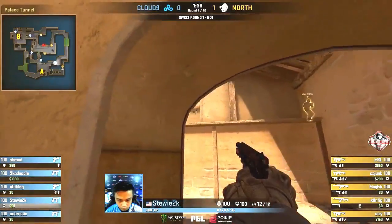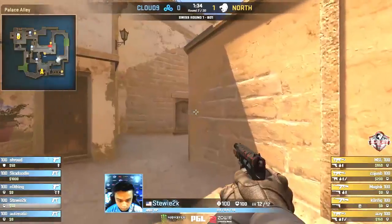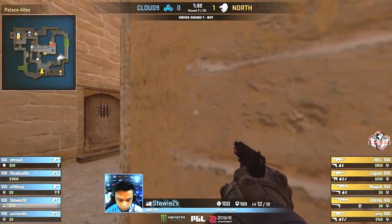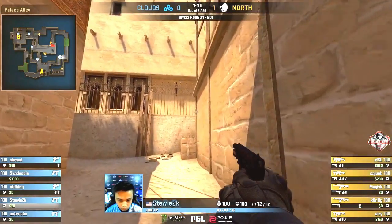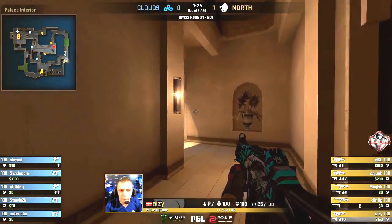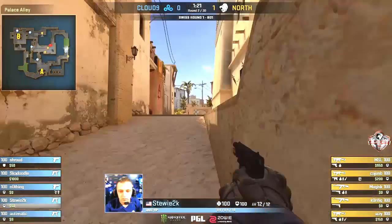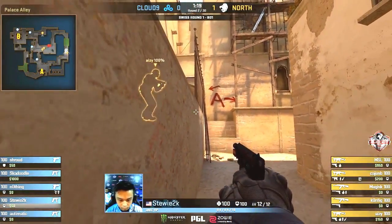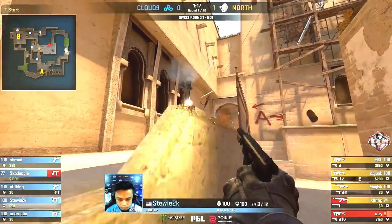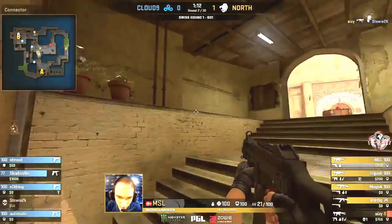North progressing into the middle area for this anti-force buy, met with no resistance so far. Stewie is making an information play for the CT site — Cloud9 will have info that no one is towards T pit. AZ is creeping in but Stewie's got a very good position and has played this perfectly. He just has to finish — oh no, runs out of bullets. You hate to see that.